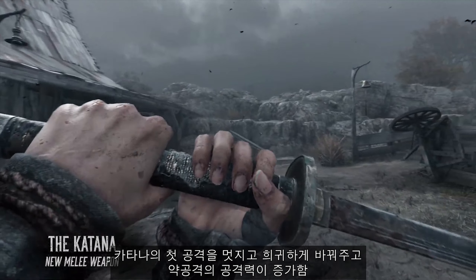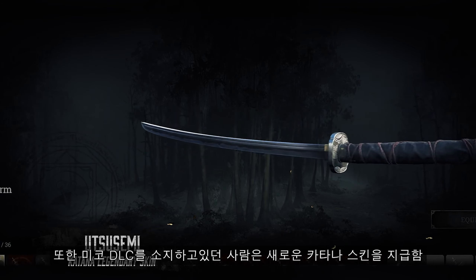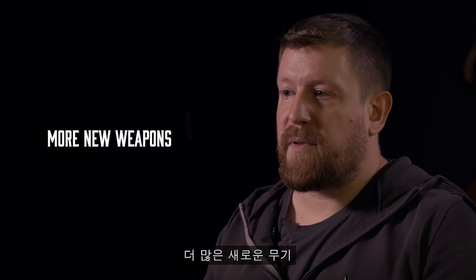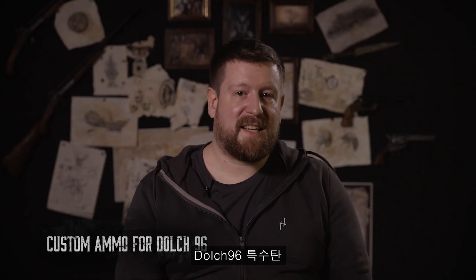Let's get started with all the new equipment we're adding with Update 1.15. First, let's talk about the Caldwell Pax True Shot, a long-barreled variant of the Trusted Pax Revolver. It trades some of its fire rate for additional punch and accuracy. We're also adding high-velocity custom ammo for the entire Pax family at the same time to increase versatility.